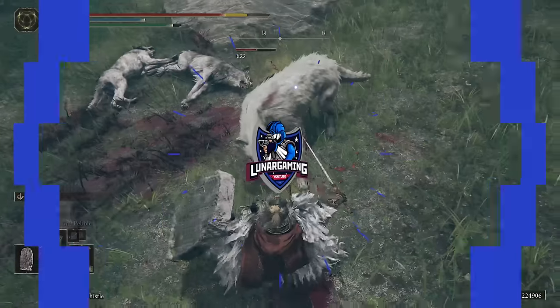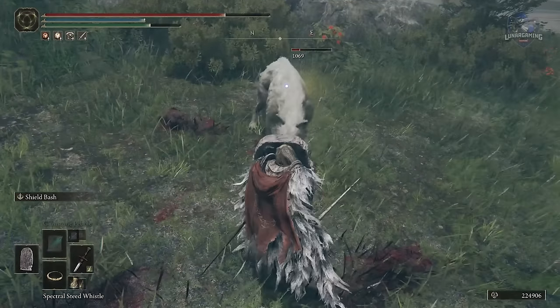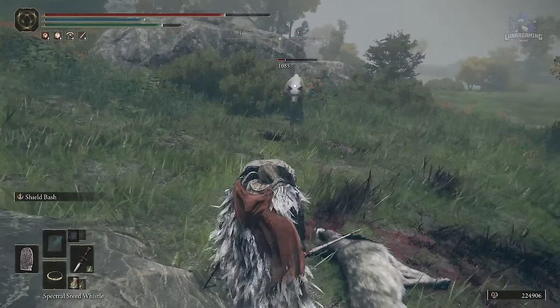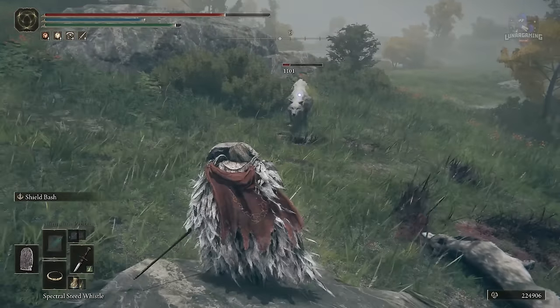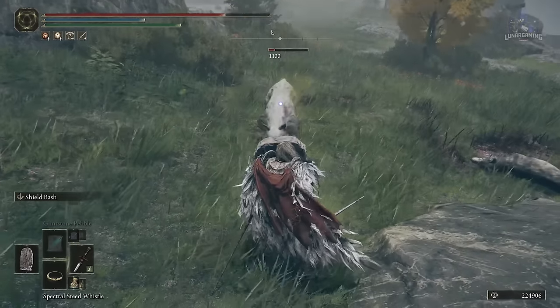The Fingerprint Stone Shield is one of the best pieces of gear in Elden Ring and used by plenty of players in PvP for that exact reason. In fact, it could be considered too overpowered in the current meta, but until the devs decide to nerf the stats of it, players will continue to use it for their builds.